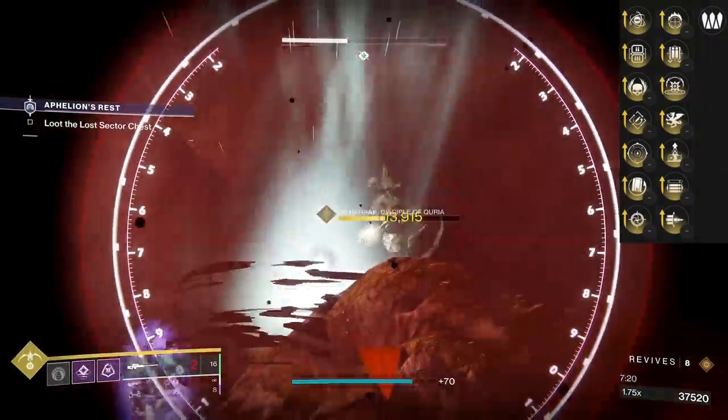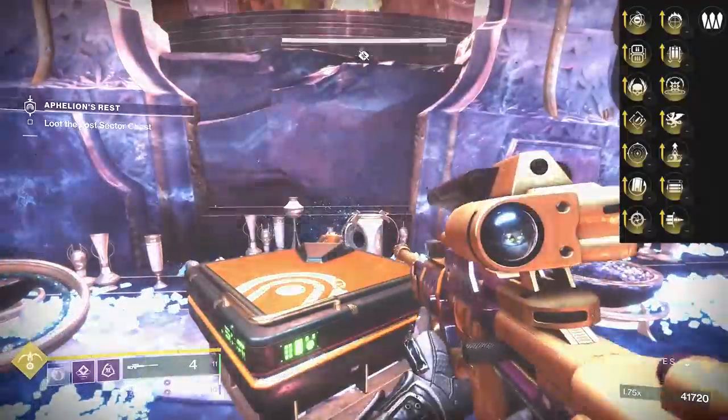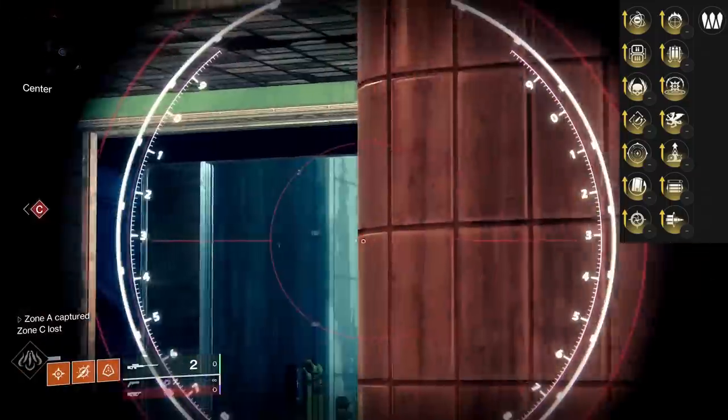You could also do Fourth Time's the Charm with Bait and Switch, or Rewind with Bait and Switch — no wrong answer. Looking into the future, it's a perfect sniper for when snipers can stun champions, whether that be Overload or Unstoppable. You just tap them with two shots, they will get stunned. Never have to reload it with Rewind Rounds — easy two-tap kinetic tremors, large reserves because of the buff. All the damage with kinetic tremors is guaranteed to stun. Just boom, boom, proc, rewind round.